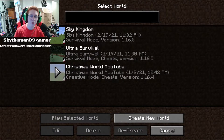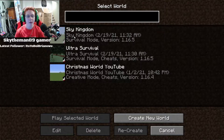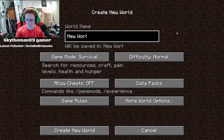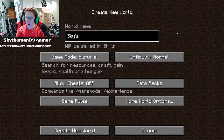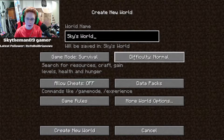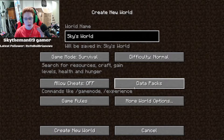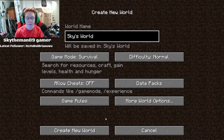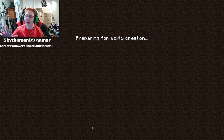Well, we have to make the world and everything. Sky Kingdom — forgot about that. Actually, I think both these worlds are corrupted. So there's that. Sky's World, Final. And then obviously survival, normal, no cheats, no data packs, game rules — just keep everything simple.